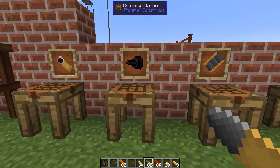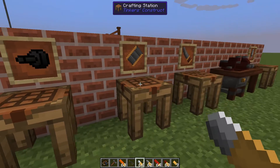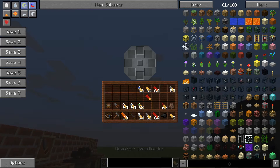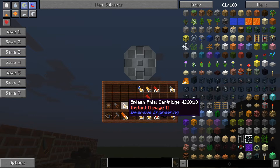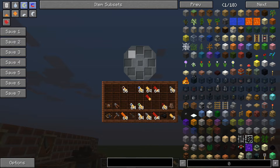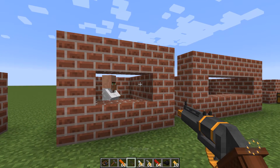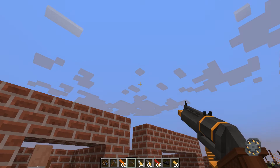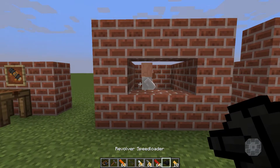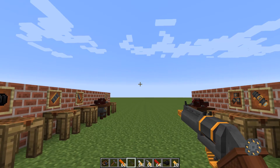There are a few more accessories for the revolver. The revolver speed loader is crafted from iron and steel. You shift right-click it to load it with ammo. When you fire the last shot in your revolver, it will automatically reload from the speed loader, which then becomes empty. You can carry a few of these as backup for convenient quick reloading.